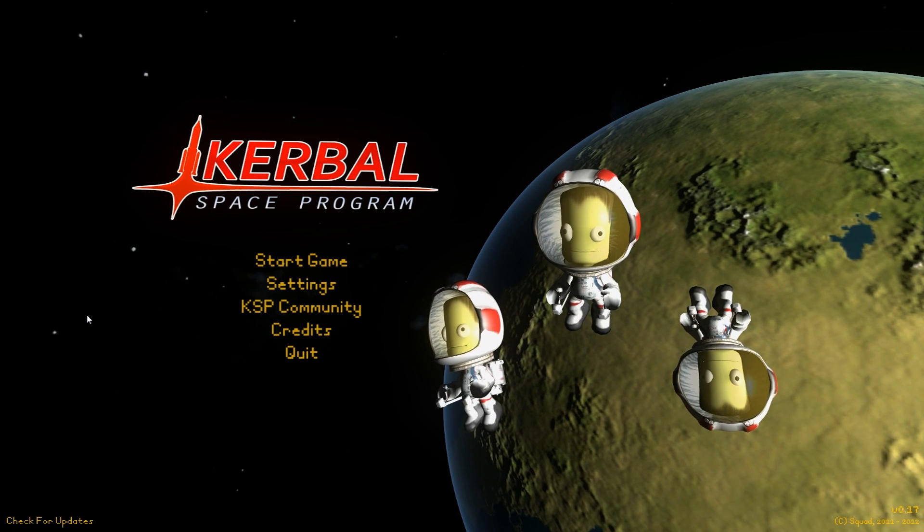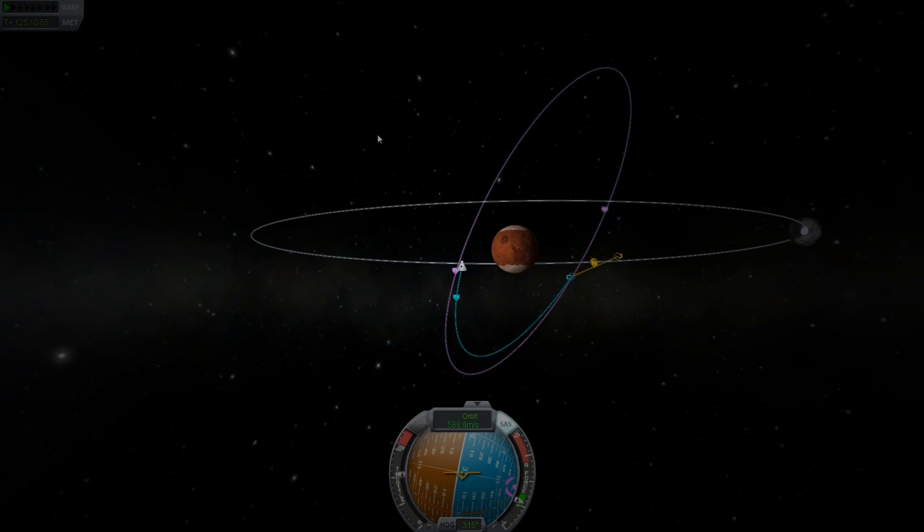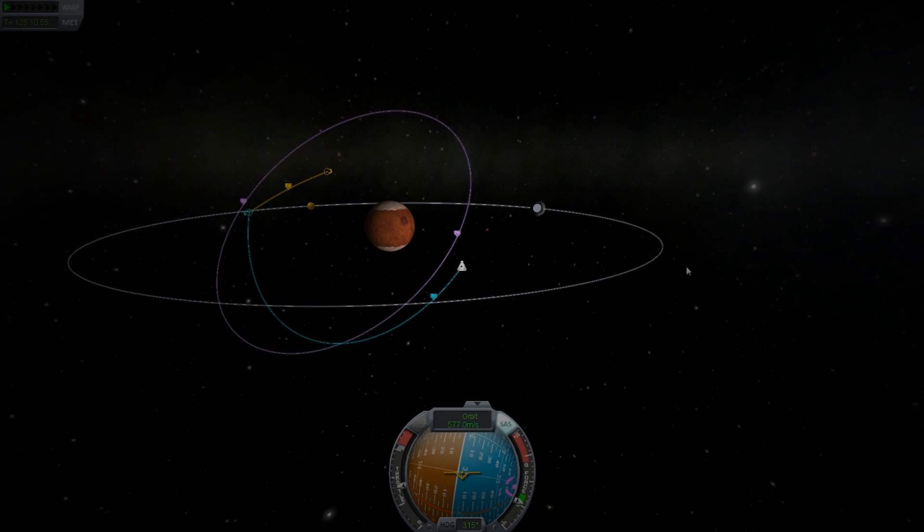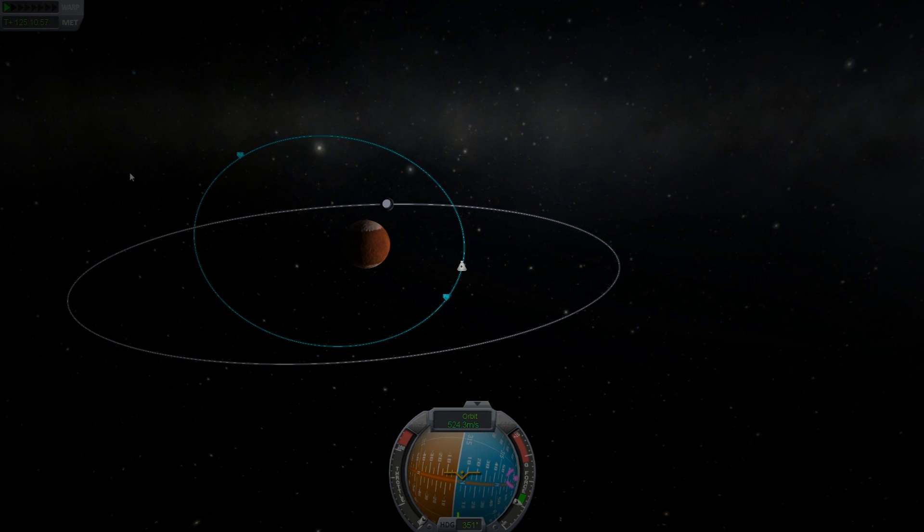Last time on Kerbal Space Program: 'Dammit, Ike! Move out of my way! That's enough! Stop it! Move away already! I'm done with you.' Ike just wants you to go to him instead of Duna. He's sick and tired of seeing Duna take all of his glory. Such a sad moon.